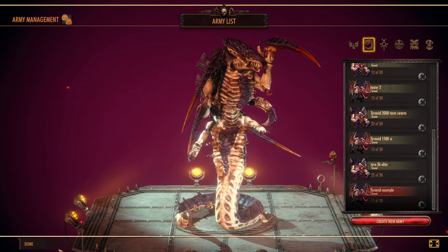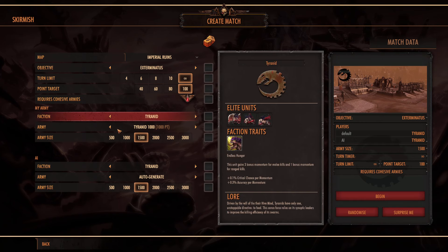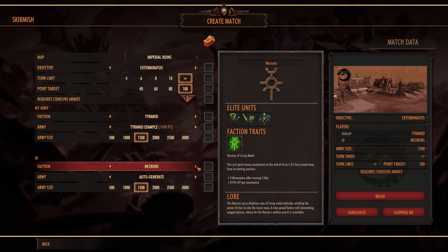So we'll set up another match here. And obviously it stacks with the Synapses, everything like all the other Tyranid forces do. They don't have a ton of armor though, so they can easily be killed.